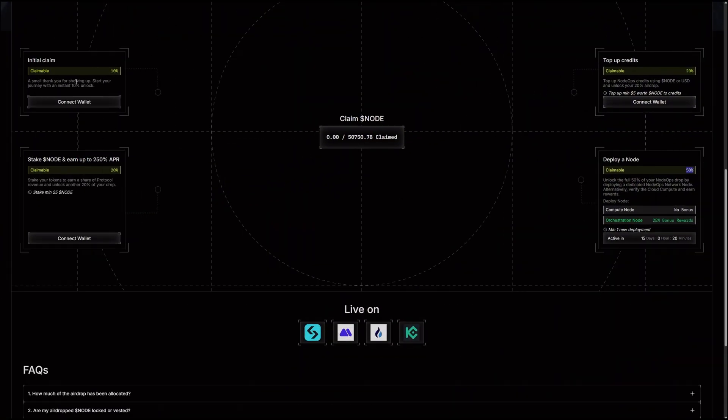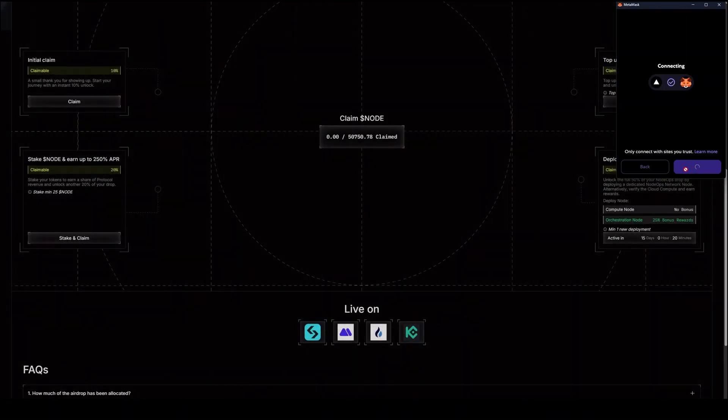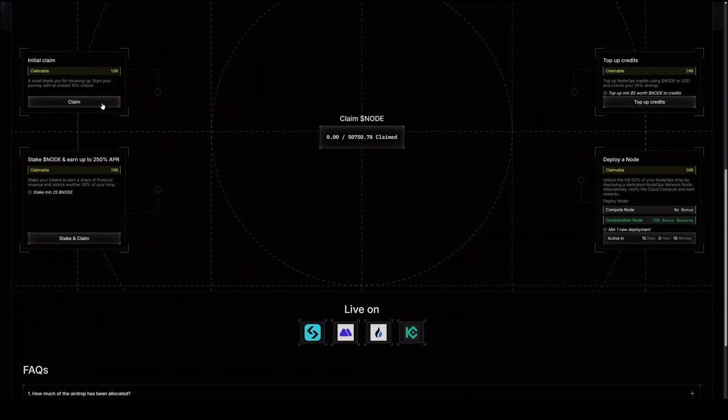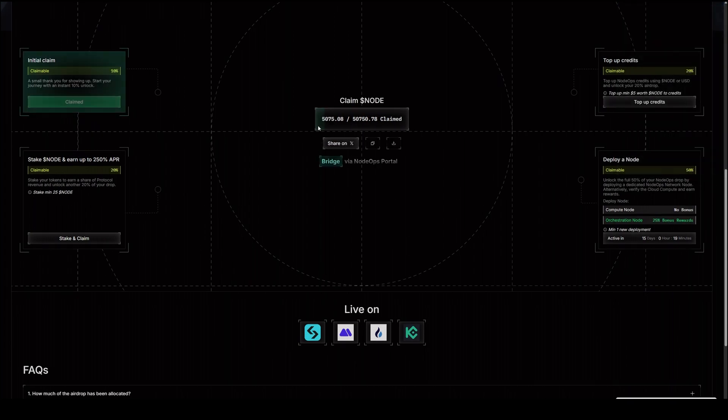First I'm going to connect my wallet for the 10 percent claim — I'll choose MetaMask and connect my wallet. Everything is on Arbitrum, so make sure you have some ETH to cover gas fees. I'll confirm the transaction, and now you can see that 5,000 of my tokens are already claimed.